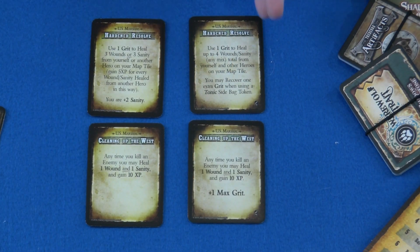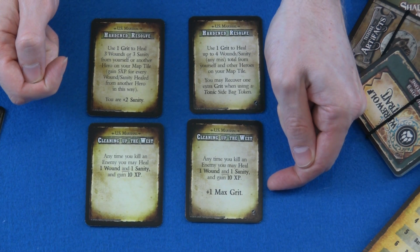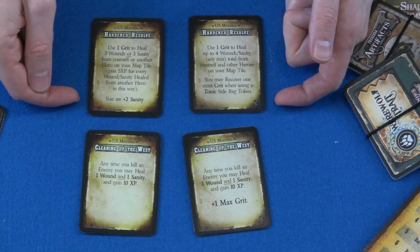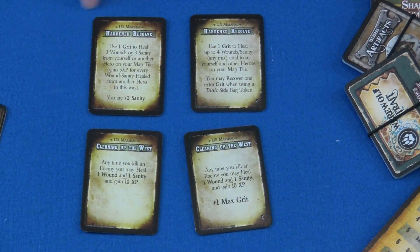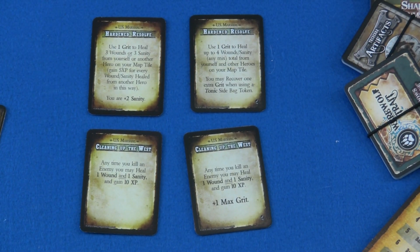Next up, the U.S. Marshal actually had one card that just clarified things a little bit — didn't really change the card at all. More specifics saying it's a 4+ versus saying 4, 5, 6. The two other U.S. Marshal abilities actually changed, and one may be a sideways change while another is a really good positive change. Looking at Cleaning Up the Old West: the card is pretty much the same, except now when you take this, you get plus one max grit, which is always an awesome thing. But the Harden Resolve ability: we've actually lost the plus two sanity on this ability, but now when we use the one grit to heal, instead of healing three, we're now healing four. So we've lost a little bit of sanity but made this a much more powerful heal. Also, any time you use a tonic side token, you're getting extra grit — that right there makes this a great upgrade.